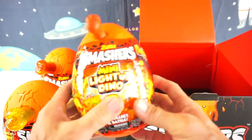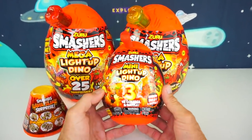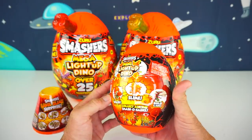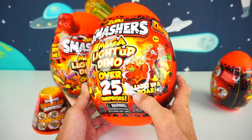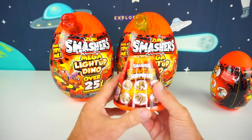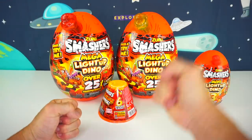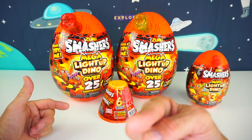And what else? We have a smaller little egg here, and that would be it. The smaller one says three to collect, unbox, build, and battle. The Mega Light Up Dino has over 25 surprises — light up and roar. So we have two of those and this Smasher's Lava Slime. There are six of these slimes to collect. It's time to smash, fizz, rip, erupt, and tear your way through to find so many surprises, and you can build your own Dino Smasher's Soul.